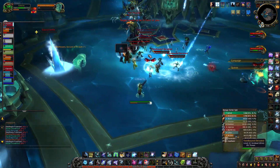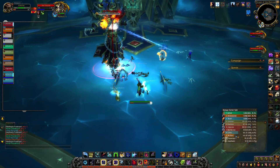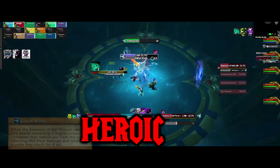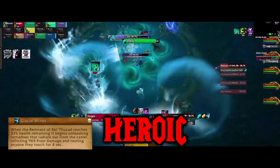You then redo phase 1, keeping in mind there will be more Devoted adds and Glacial Spikes. When KT dies again you do phase 2 again, which ends when the remnant of KT reaches 20% health. On heroic, when the remnant of KT reaches 33% health the phylactery room fills with tornadoes quickly. Then you do phase 1 again with more stuff than before.